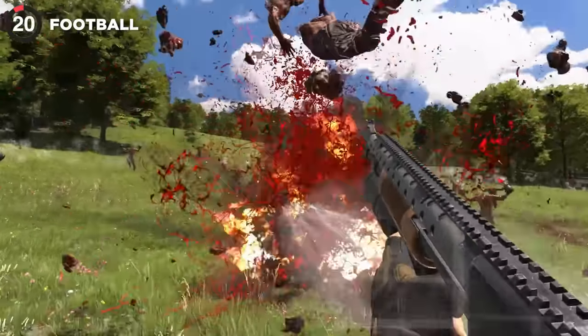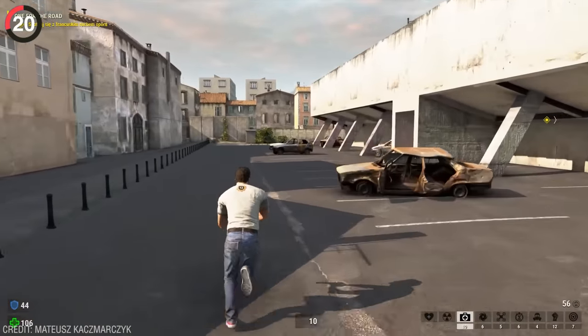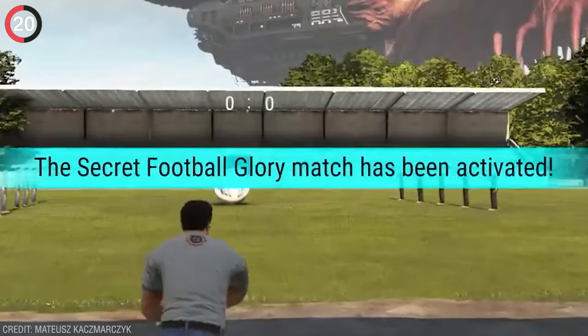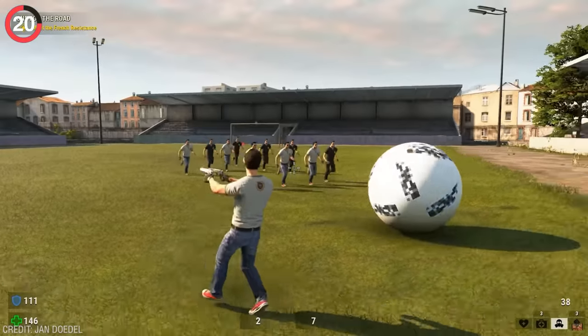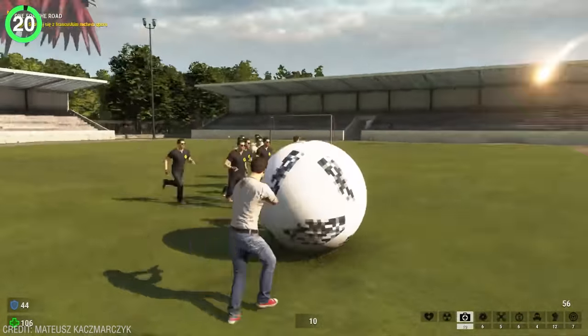Definitely not as unbelievable as a sports game in the middle of Serious Sam 4. While playing the one for the road mission, you can find a stadium, and when you head inside a pop-up appears saying 'The Secret Football Glory Match,' and two teams of AI will suddenly spawn on the field. It looks super dumb as they try to play soccer against each other, but the best part is that you can even join in.